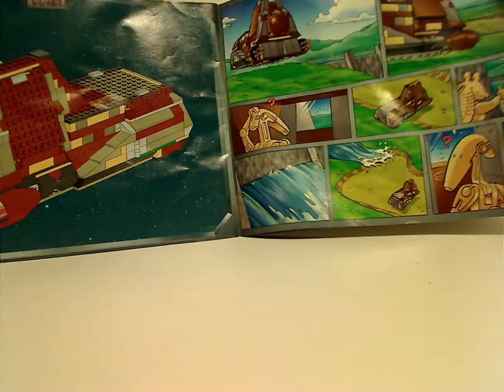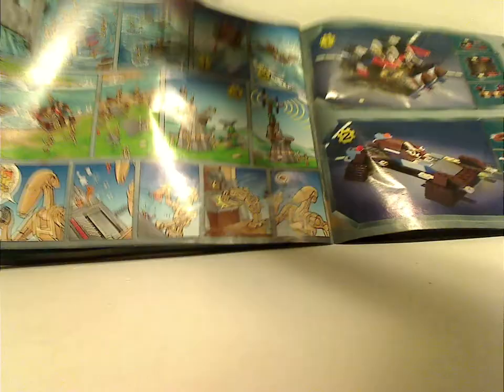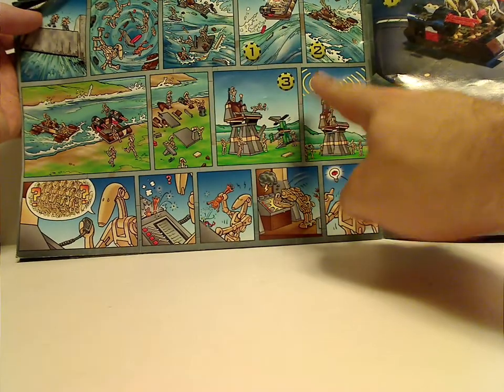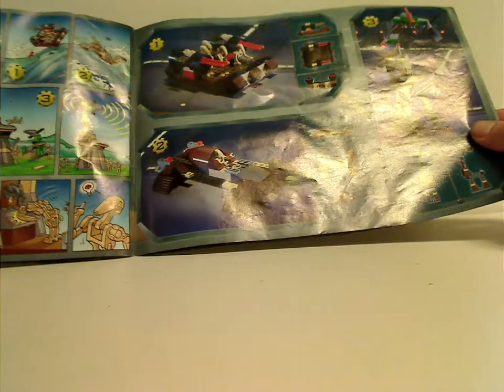If you look at the back part of it, there's the final building step, and a snippet of the movie, which they didn't do at the time of '99 but the following year did. And also a little comic strip with an action scene, and a few numbers tied with alternate builds, which they did a lot with these older sets.